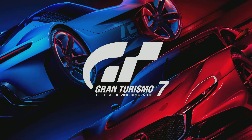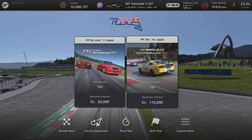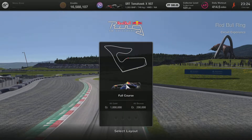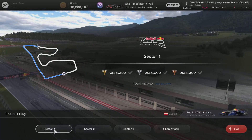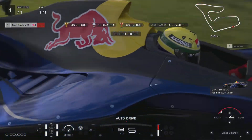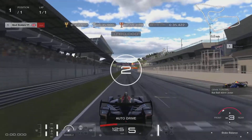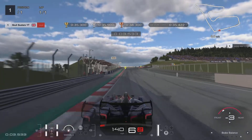Hey guys, it's Neil from the School Busters, and in today's video I'm going to show you how to get gold on the circuit experience for the Red Bull Ring in Gran Turismo 7. My setup was I put the brake balance on minus three so it's at the front of the car, and the traction control was on five.